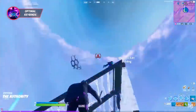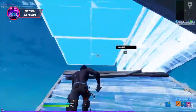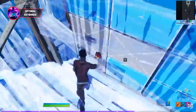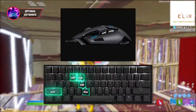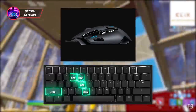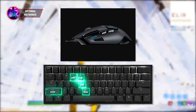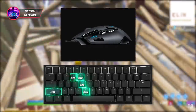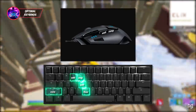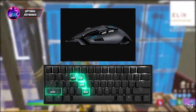The first set of keybinds we're going to talk about is your traditional optimal binds. These binds allow full control over your movement, fast building and editing, and everything you could really need. This set consists of your top side mouse button for wall, V for floor (pressed with your thumb), your bottom side mouse button for ramp, left shift for cone, trap on pretty much any bind — a lot of players have had success with R — and you can choose between E and F for editing.